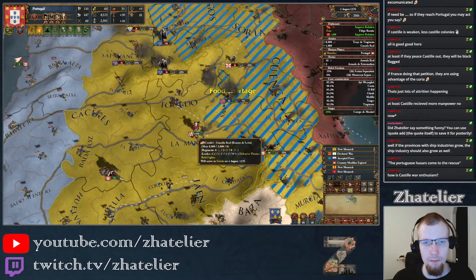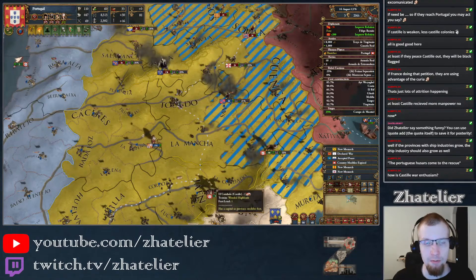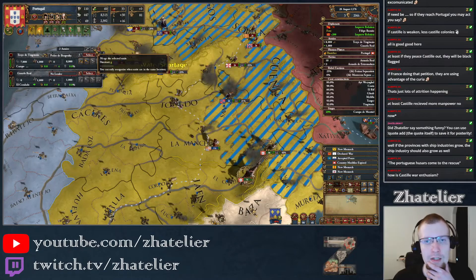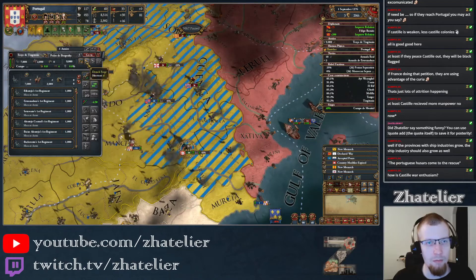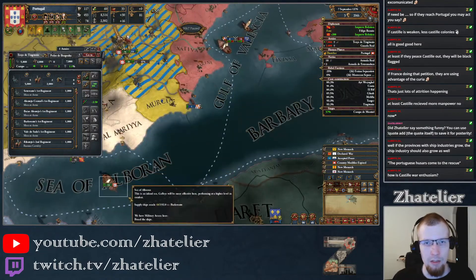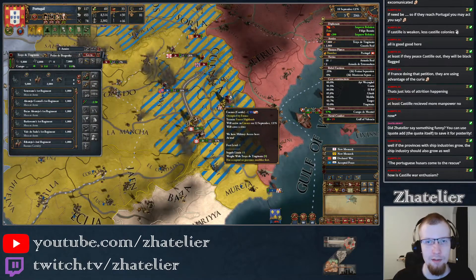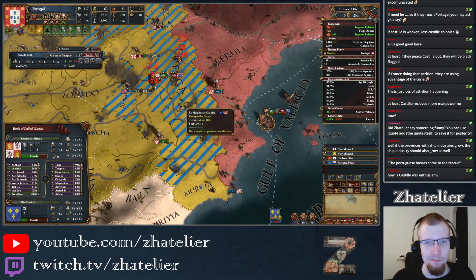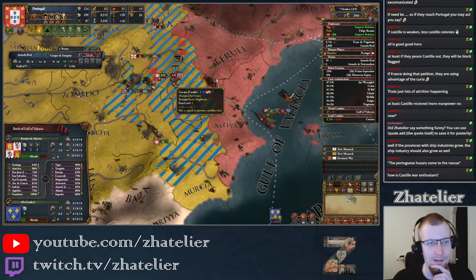I'm going to try to desiege this one. If the Castilians end up in a fight then I might need to step in. I could detach a siege, go down here, and take on some of the smaller armies. Castile has joined the battle there — let's go in. Our fleet will sink the French bastards. No offense, it's just that we are at war with them — some insults need to be hurled around.